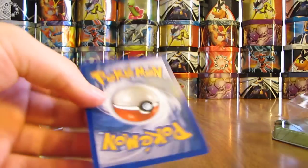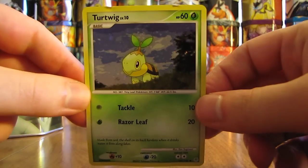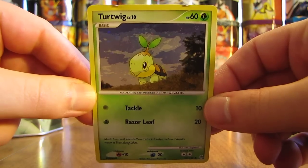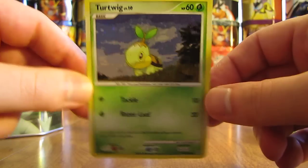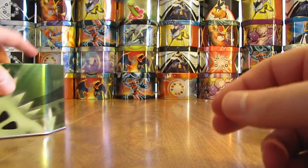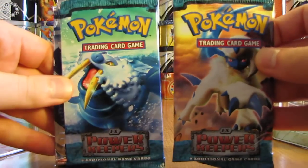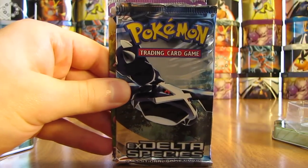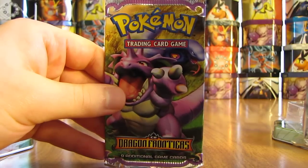So here is the Turtwig. This is a promo card — it's just really a special foil card. As you can see, the top of the card is really damaged from being in the plastic for such a long time. And the four packs on the inside: there's two EX Power Keepers, there's an EX Delta Species, and an EX Dragon Frontiers.